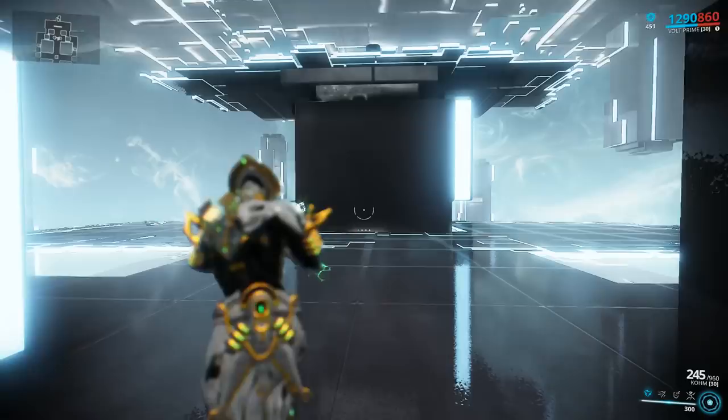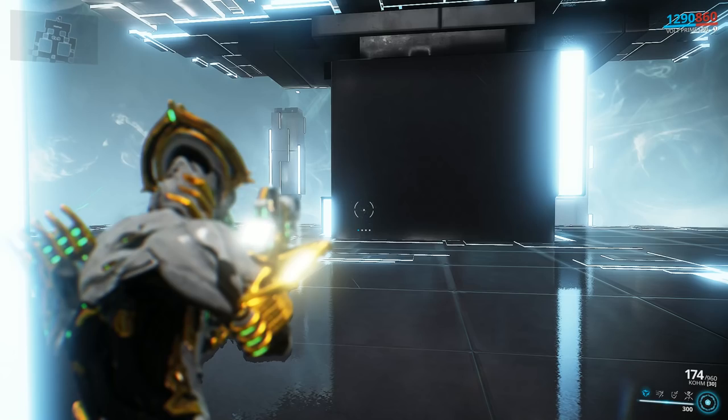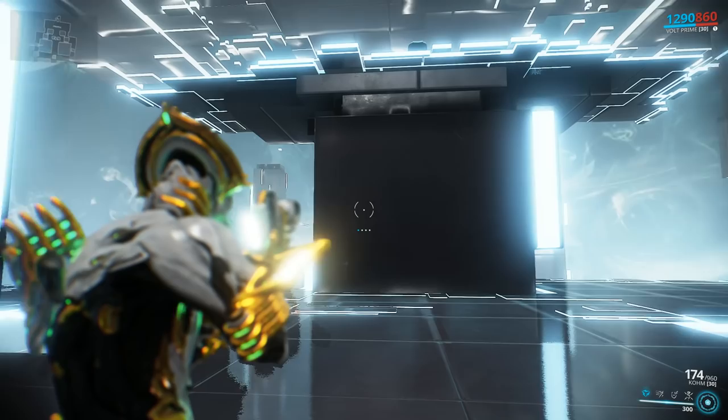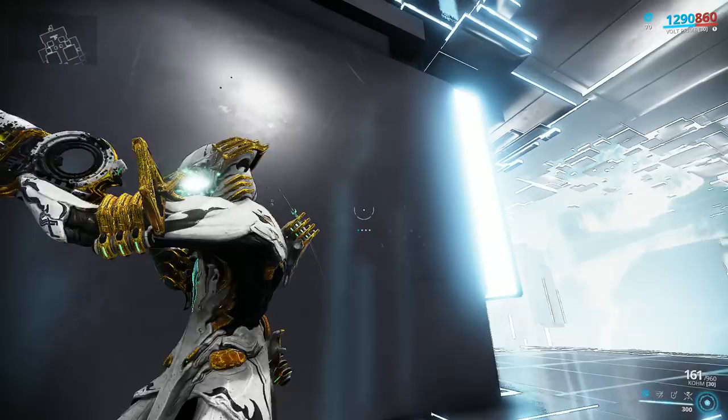Let's begin by checking out how the weapon handles without any mods equipped. I'm gonna be taking roughly 30 meters away from the wall and start shooting. You will see that the Comb has a spool up effect — it needs a couple of shots to get its full fire rate, and you're also gonna be getting additional pellets per shot.